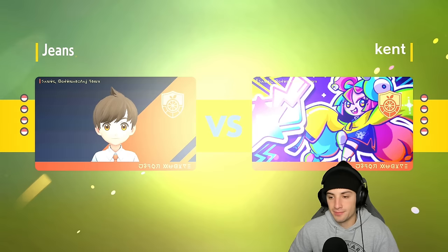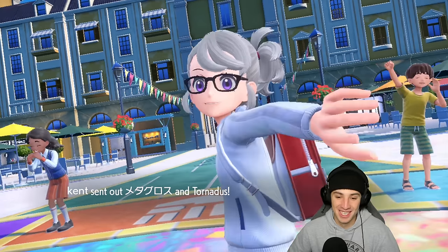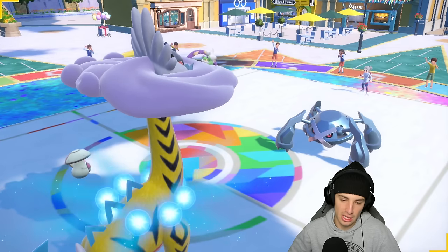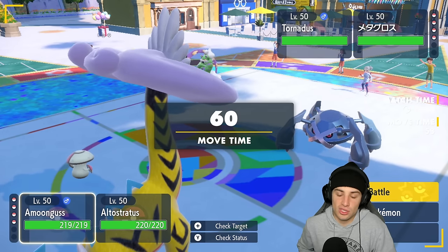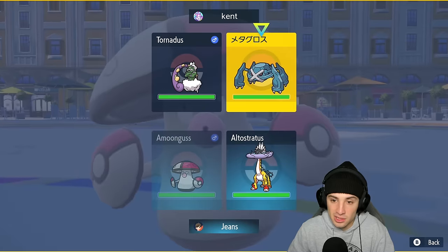I'm going to lock in Landorus with the Life Orb and Sheer Force — can't really go wrong with that. This team actually seems tough to play against because they have so many options: they can go into Rain, Tornadus with Tailwind, or set up Ogre Pon. For me, not really too many options — I've got Raging Bolt and hopefully that's enough. They end up throwing out Tornadus alongside Metagross. Good thing I did not lead my Intimidate Pokemon. I'm able to get Amoonguss out here, and Calm Mind could be good — Calm Mind Spore.